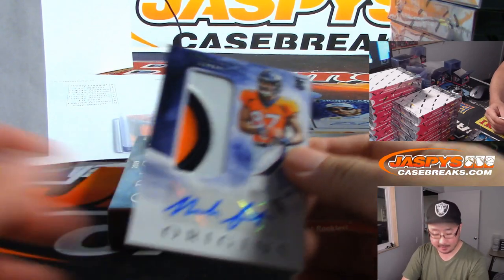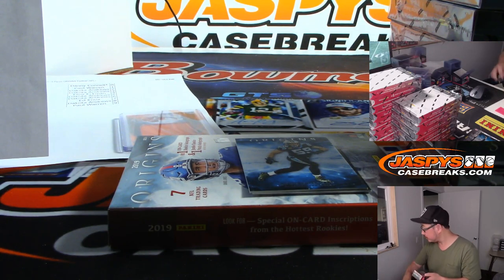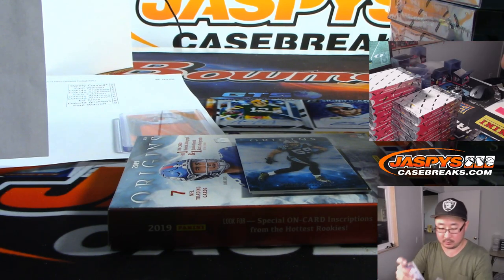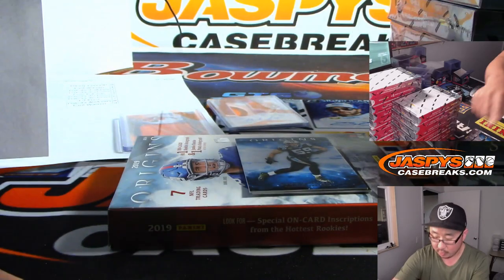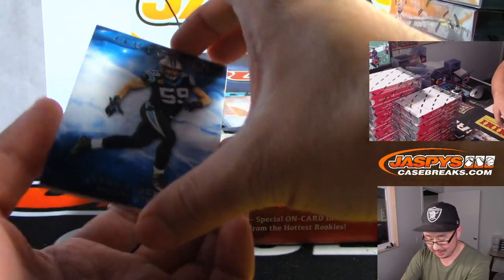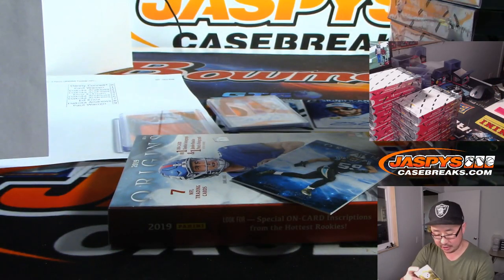3 color patch and autograph also for the Broncos, but not numbered. So that will be part of the non-numbered randomizer between all the people on the Arizona-Denver list. The on-card auto is Benny Snell Jr. — Michael Gallucci picked up the Steelers straight up.